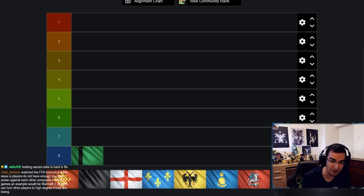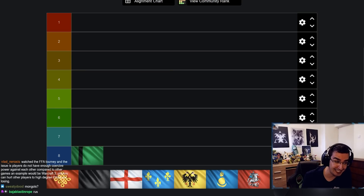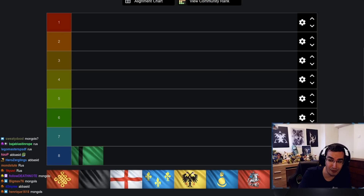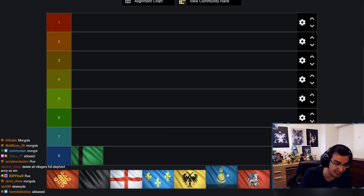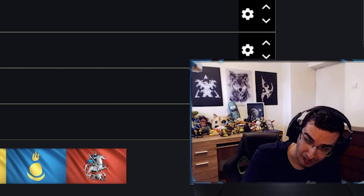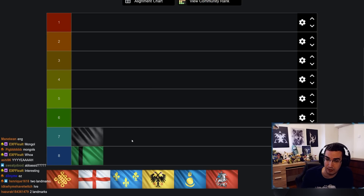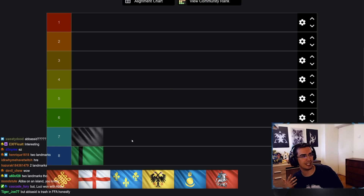The next one is a bit of a surprise for me — I would have rated it much higher. The number seven civ with only 26 points is Abbasid. Out of all my FFAs I think I actually have the most wins with Abbasid, but everyone rated it extremely low — very often number six or seven — which I found very surprising.